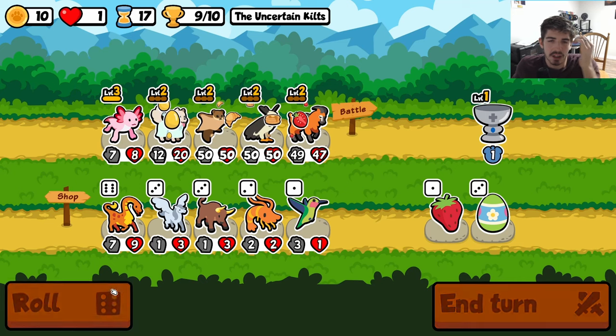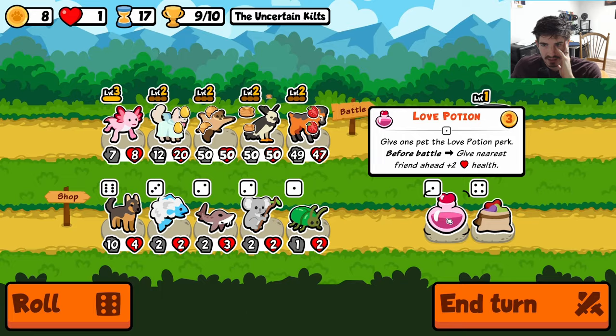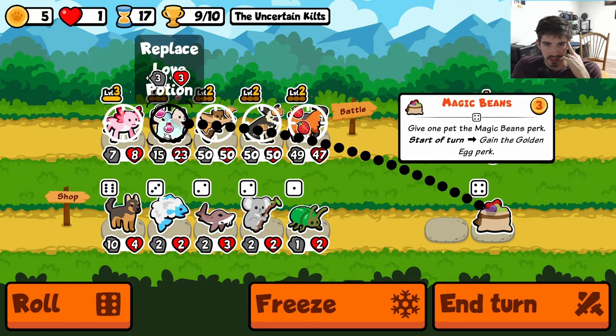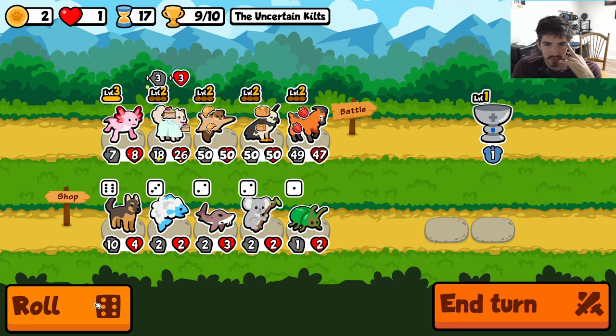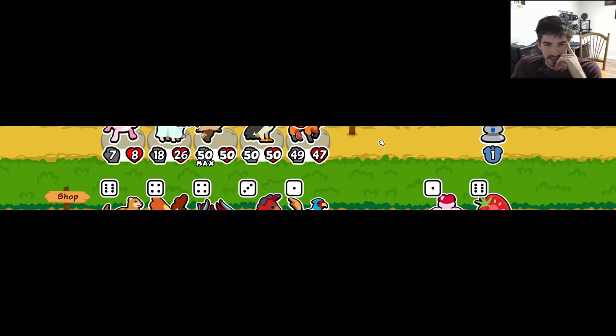There's an argument to be made for just spamming perks on our good dog because that's all we have. We have magic beans here — if we end up drawing, you know, get an extra little three-three. That's not too bad. Let's just see who we go against — that's all we can do right now.